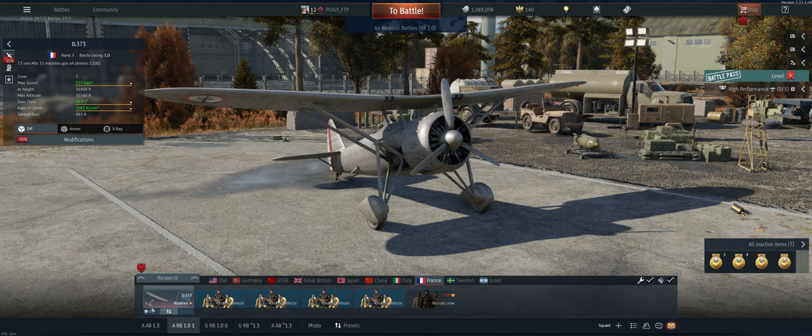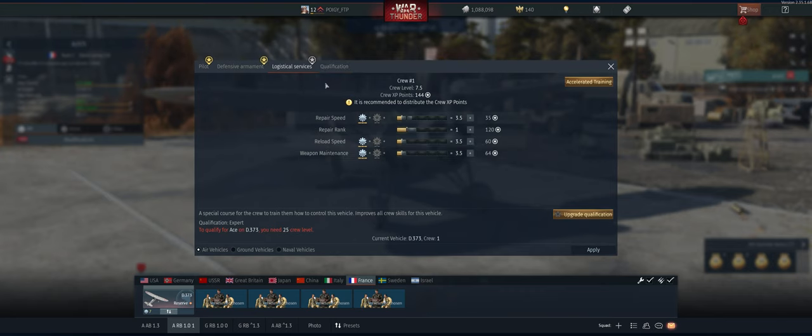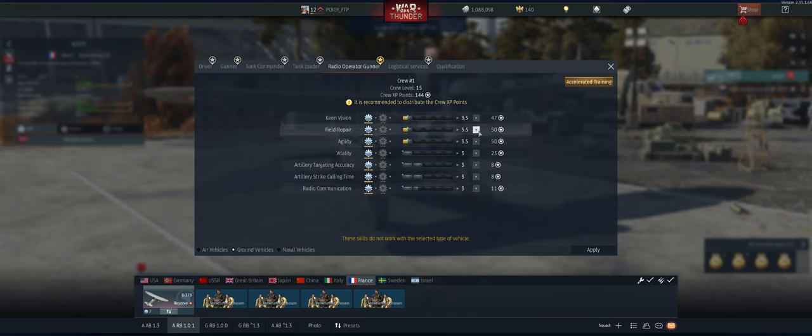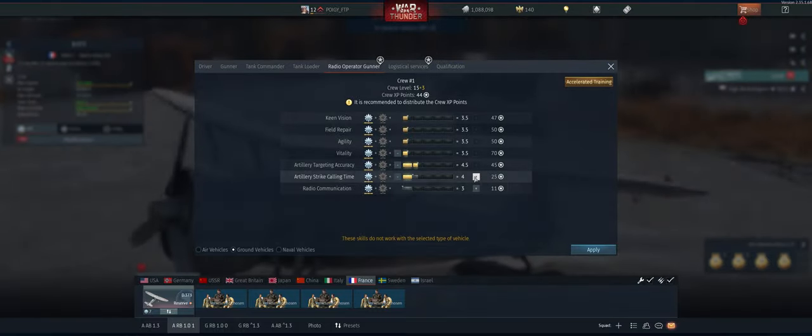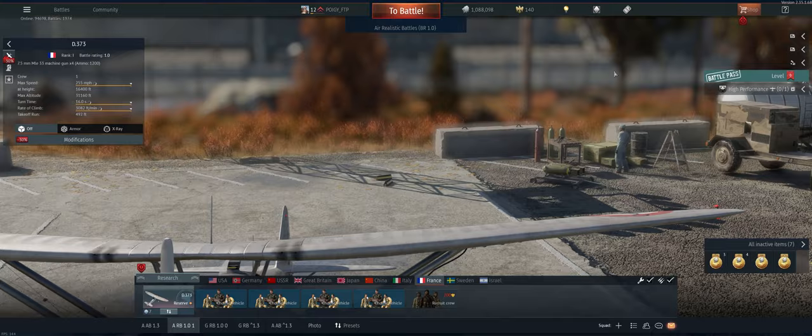First things first, our seven down here is kind of golden which means we have some crew points we need to spread about. I've already done everything under 25 for air. Let's see where we are for ground. These guys need some love — I should say 25 and under. That's done.